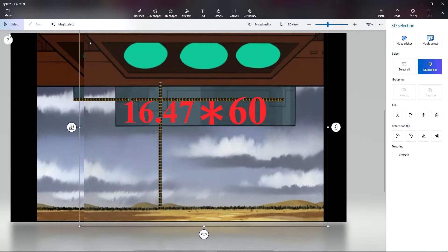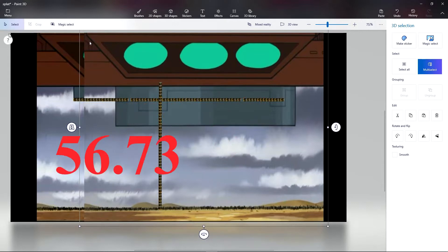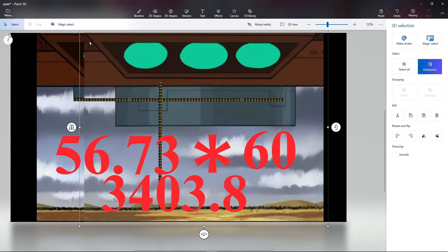Multiplying by 60 to get seconds, we get 988.2 meters per second. The remaining 56.73 meters is cleared in 3,403.8 meters per second.